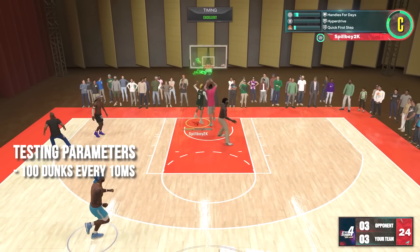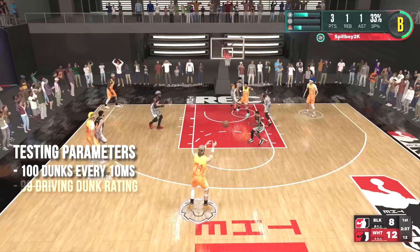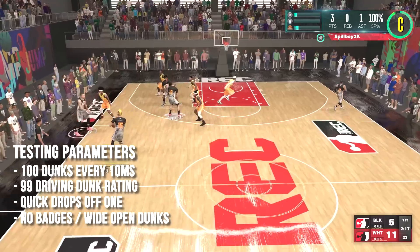For this test, we took 100 dunks for every 10 milliseconds throughout the window for a total of 1,200 dunks, and we used a player with 99 dunk and tested this with the quick drops off one package. The player we tested with also had no badges, and only took wide open dunks.